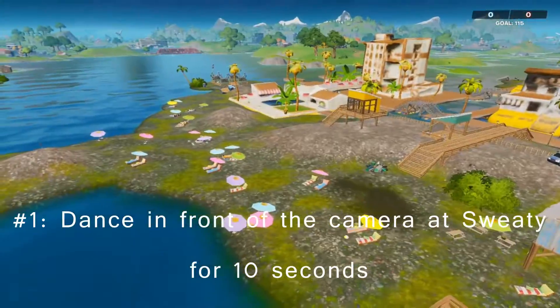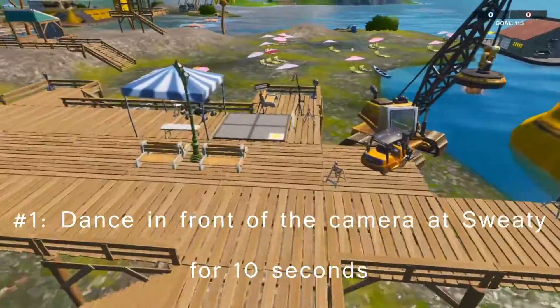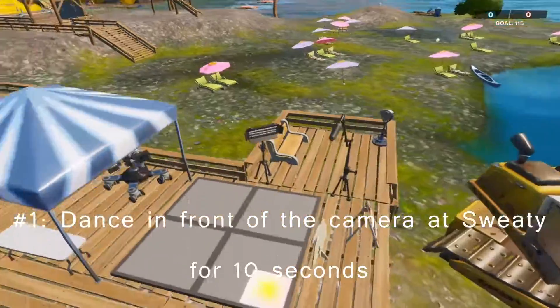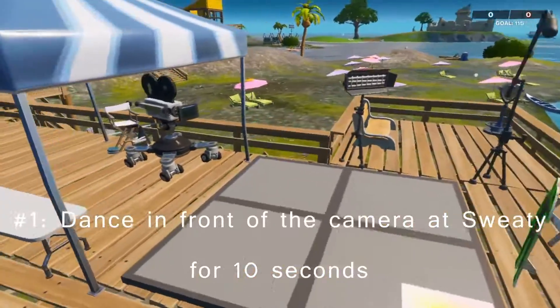For the first challenge, go over to Sweaty Sands and make your way to the pier at the middle. Once you're here, dance on top of this dance floor for 10 seconds. That should be challenge number one.